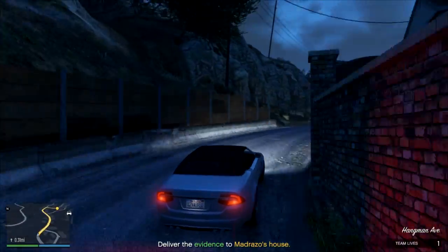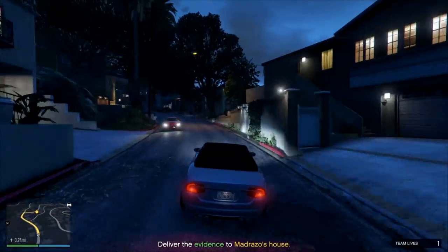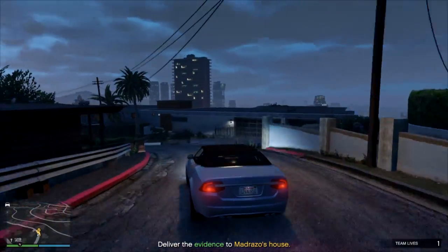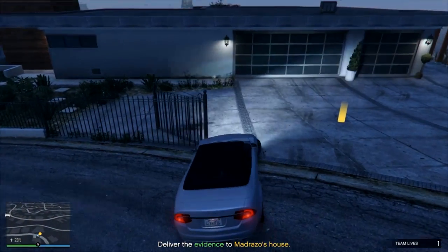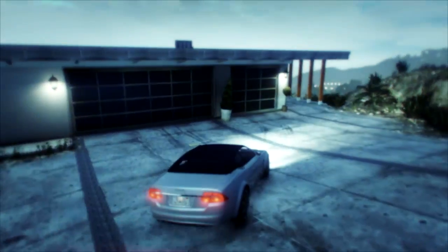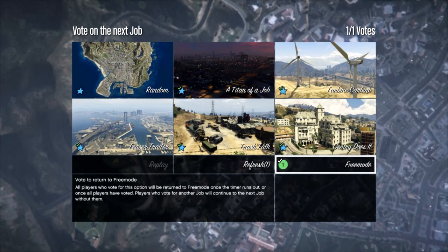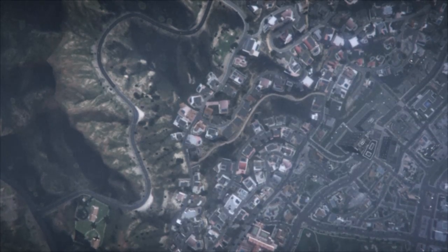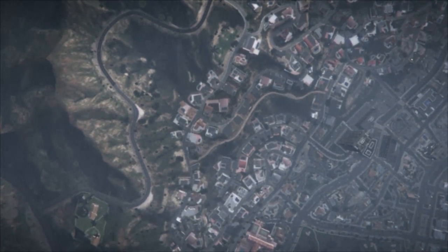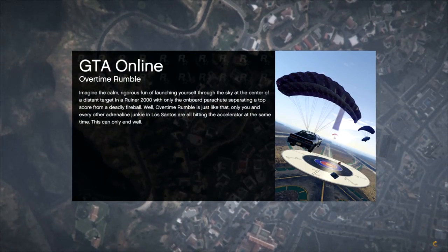Obviously this isn't ideal for advanced players who already have a lot of money and can start their own businesses, but if you are a beginner, totally go for the contact missions. They're simple and easy, they make a guaranteed amount of money, you can do them at any stage of the game, and they're completely free. $20,000 to $40,000 is a pretty decent amount considering all these advantages.